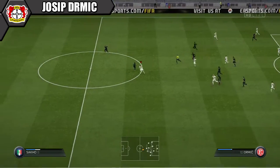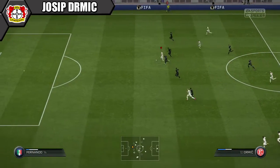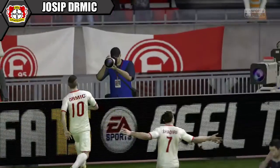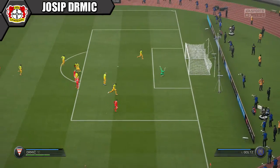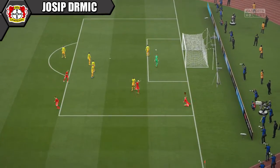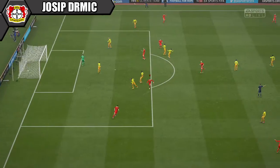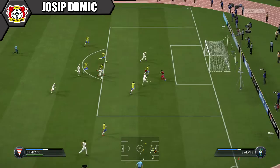Up top we have in-form Dermic — another great player with decent dribbling, good pace and great finishing at 86. Coming from an already great base card, he's made even better with this in-form. Dermic and Shaqiri make the perfect pair as a CAM and striker, and you could even use them as a strike partnership if you move Shaqiri up front. Dermic also has great shots from outside the box. You will not regret picking him up — he's great for a Switzerland or Bundesliga team.